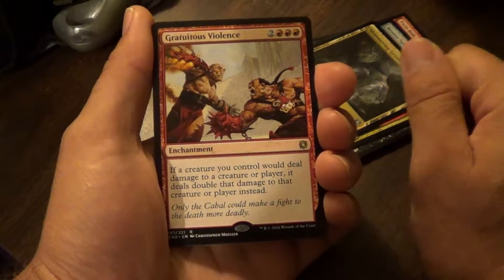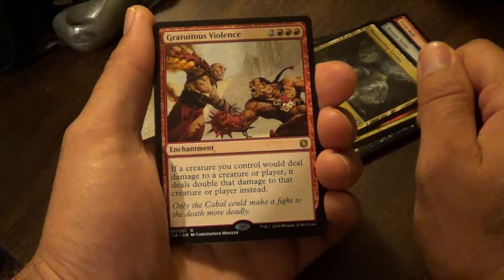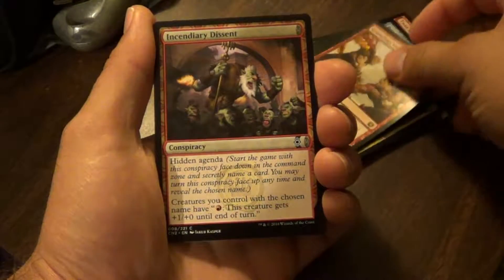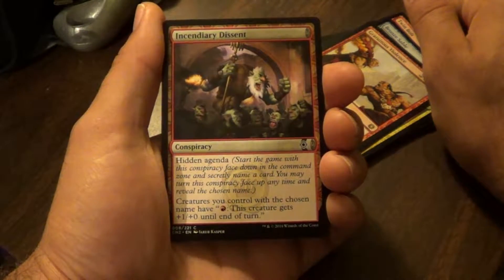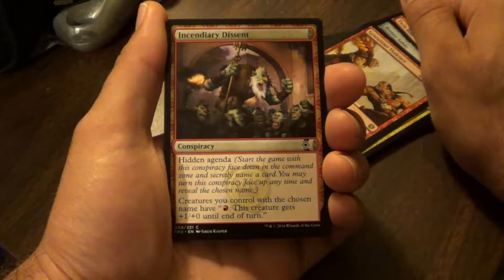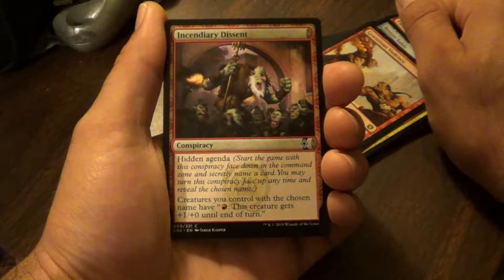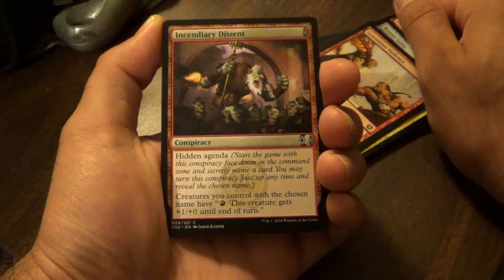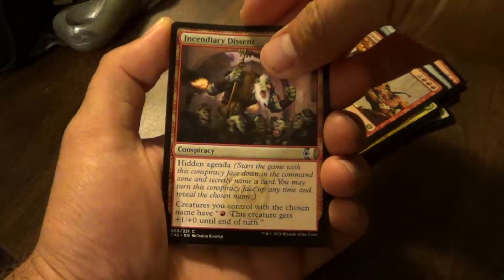Gratuitous Violence. If a creature you control will deal damage to a creature or player, it deals double that damage to that creature or player instead. We have a conspiracy — Incendiary Descent. Hidden Agenda: start this game with this conspiracy face down in the command zone and secretly name a card. You may reveal this conspiracy face up and reveal the chosen name. Creatures you control with the chosen name have pay red: this creature gets plus one attack until end of turn. So fire breathing for that creature.